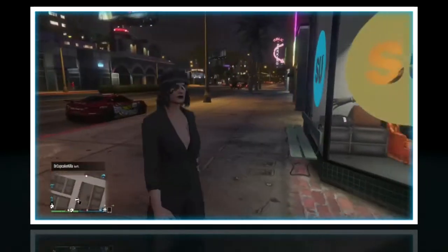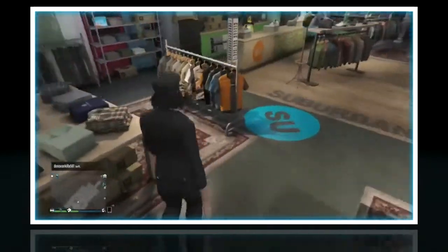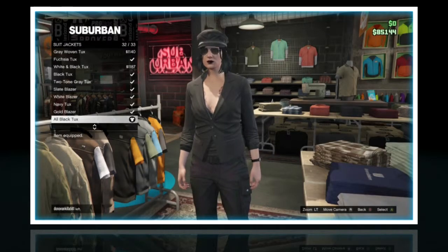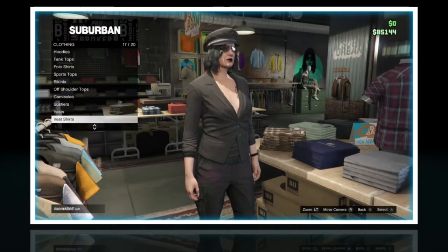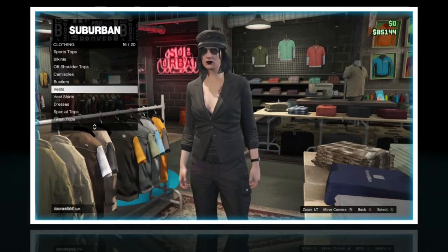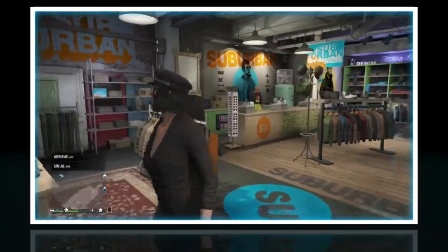The first outfit is the military officer, and this can change colors depending on different colors that you put on. But I'm just going to do the black one — it's basically just the black top with the black camisole, and then the black combat pants, and then a black watch, and black military cap, and some AVs. Which can all be changed to different colors if you want, and the hair does not matter.